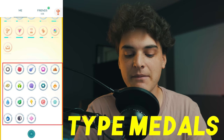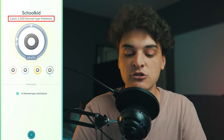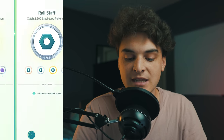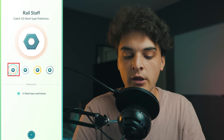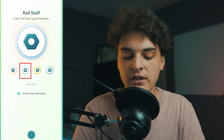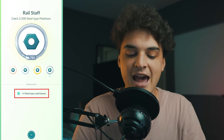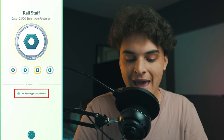The first medals I want to talk about are the type medals, which are the medals down here. Pretty much it requires you to catch 2,500 of a certain type of Pokemon to get each of these medals to platinum. The levels go: bronze for 10, silver for 50, gold for 200, platinum for 2,500 — that's a big jump. You do get a catch bonus at the bottom, meaning it's easier to catch that type of Pokemon. So if you want to make it easier to catch steel type Pokemon, go ahead and platinum this medal.